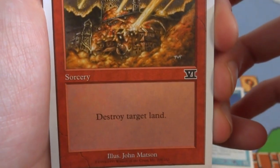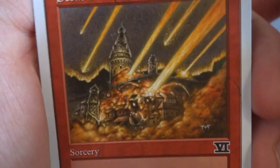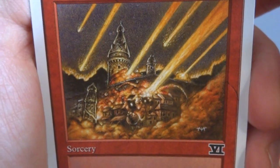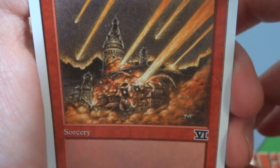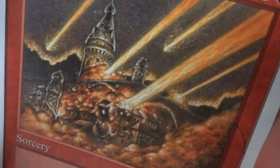Next card is classic land destruction — Stone Rain. Two and a red: destroy target land, sorcery. By John Matson. Got this castle being bombarded by meteors or comets, and you can just see the place being broken and turned to rubble, destroying the land.